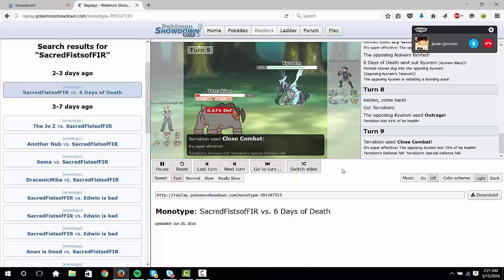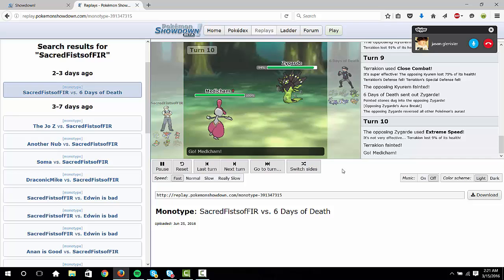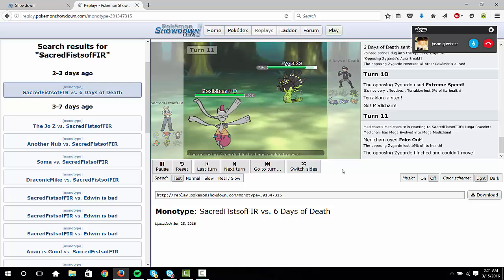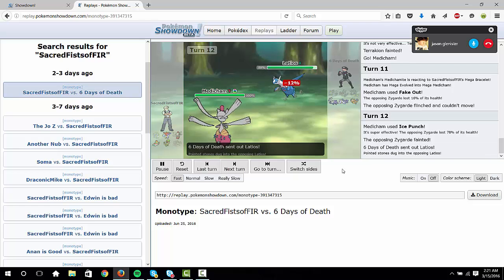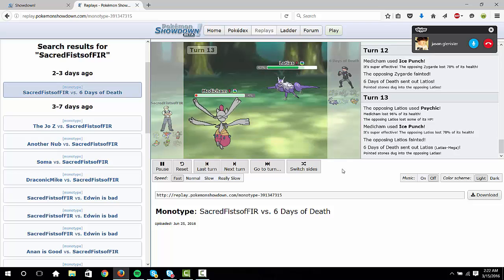In the second slot we've got Keldeo — Choice Specs. It's pretty much another win con. You can send it in after something's paralyzed. Not much wants to take Specs Hydro Pump, and it puts a lot of pressure on people, especially when Slowbro is weakened because you can get the two-hit KO with Specs Hydro Pump. It's got HP Electric as well, so Slowbro — which is a pain for fighting in general — and it pretty much cleans up with elemental coverage.